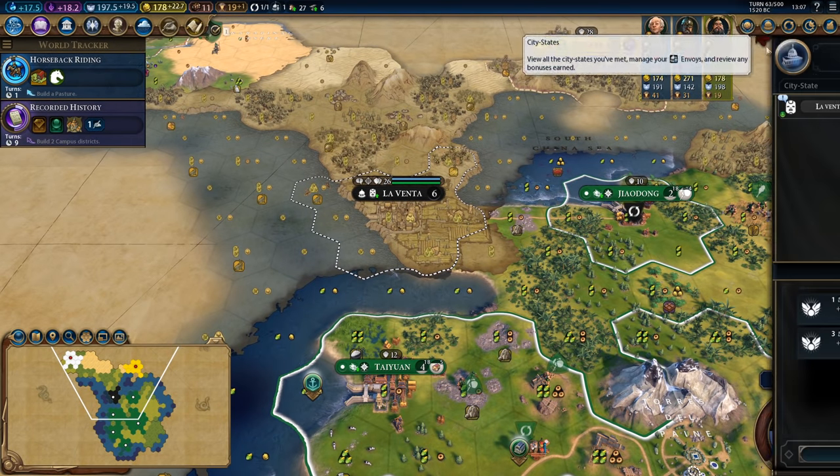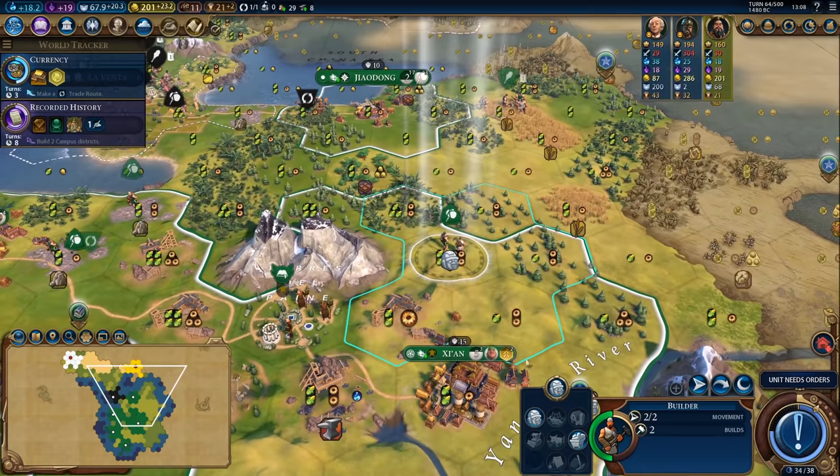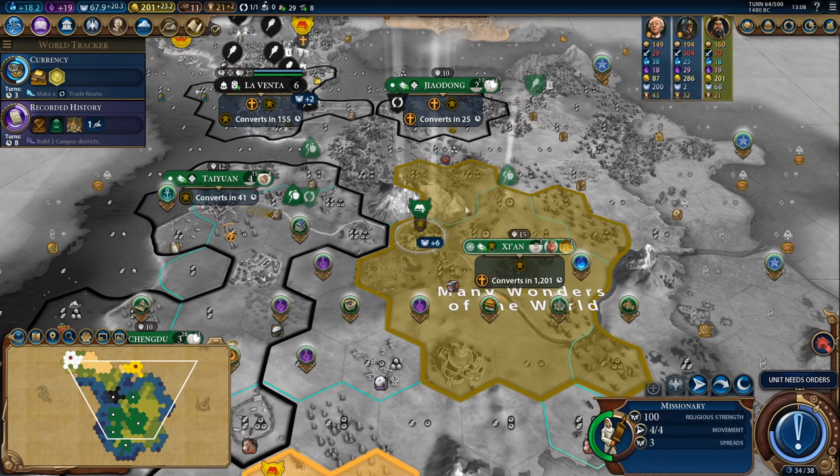I lost suzerainty of La Venta and I like having suzerainty of La Venta, so I'm going to go ahead and plug that in there. I could put a colossal head here for plus three faith but I think I prefer production here at this stage of the game.